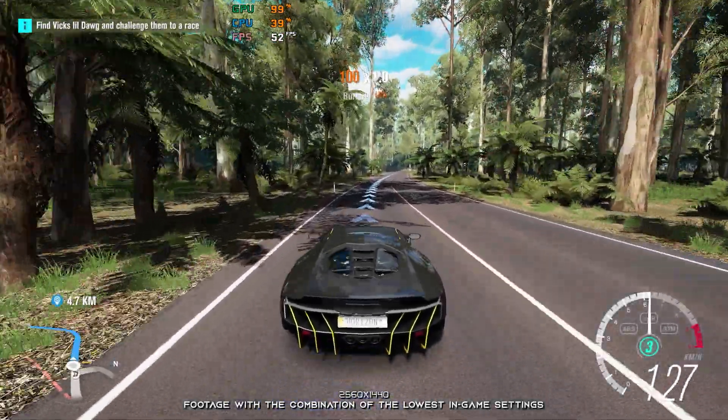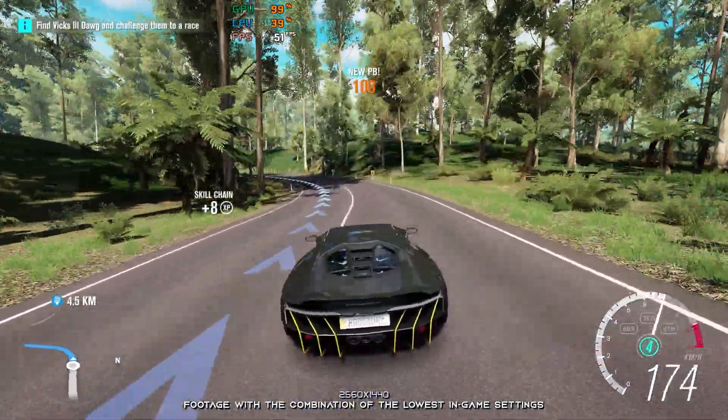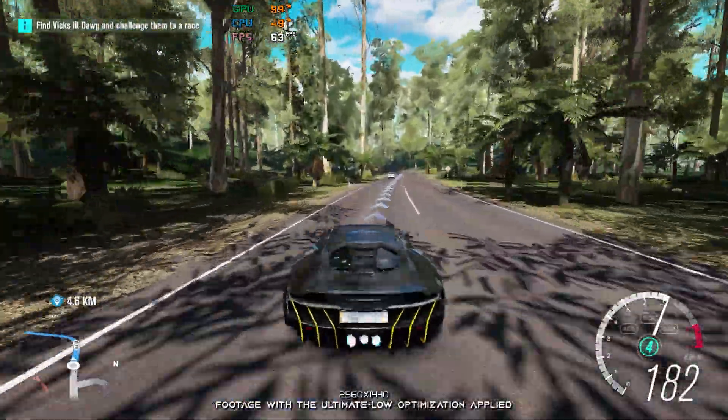Forza Horizon 3 is set in the beautiful land of Down Under, Australia. It is a shame how some games can disappear from the face of the earth, and Forza Horizon 3 is one of them.